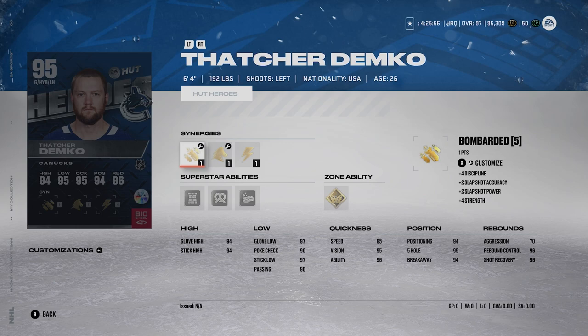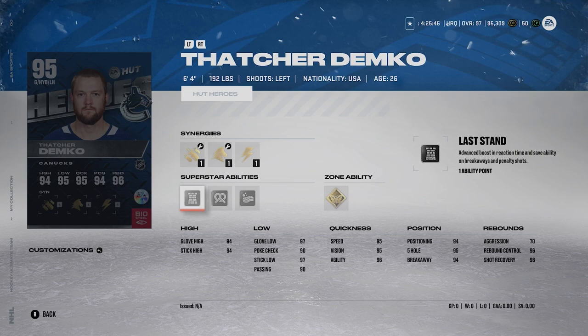The last card is Thatcher Demko from the Canucks — 6'4", 192 pounds. Demko is just a very good card; I used him quite a lot this year and last year. He's got Silver Last Stand, Silver Contortionist, Silver Sponge, and Gold Butterfly Effect. You guys probably know what abilities I like — Gold Butterfly Effect is ridiculous, and putting it on Demko makes him ten times better. He's 6'4", which is what you want to look for — at least 6'4" — and he'll be very solid in the net. Thatcher Demko is the last goalie I want to mention on this list.